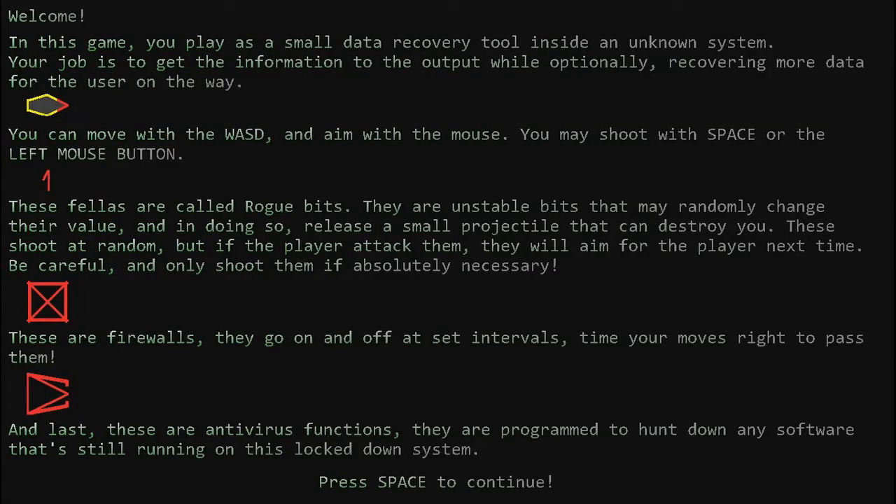We're playing Reach the Output. I like the music. Welcome to this game — you play as a small data recovery tool inside an unknown system. Your job is to get the information to the output while, optionally, recovering more data for the user on the way. You can move with WASD and aim with mouse. You may shoot with space. These fellows are called Rogue Bits — unstable bits that randomly change their value, and in doing so emit a small projectile that can destroy you. They shoot at random, but if the player attacks them, they will aim for the player next time. Be careful and shoot them only if absolutely necessary. These are firewalls — they go on and off at intervals.